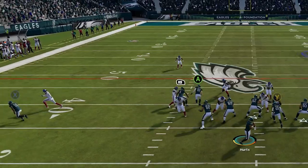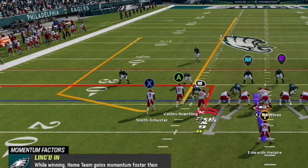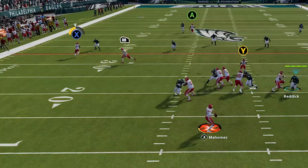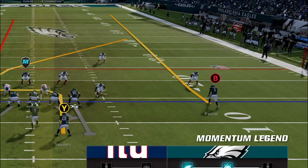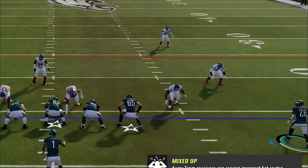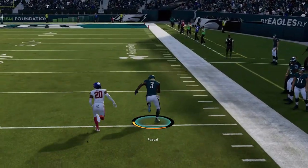This same setup can also have success against cover 2 man, but you'll need a much faster receiver to get the same type of separation, as the cornerback will typically follow the entire way. You can also put the RB or R1 route on an out route to pull the cornerback down faster in cover 2 zone, but that setup is a little less explosive, so the first setup is best. Against cover 2 zone, you can also use the single wide receiver on the other side of the field by motioning over the running back or tight end on a streak to pull back the safety, giving you another one-play touchdown option with a slightly smaller throwing window.